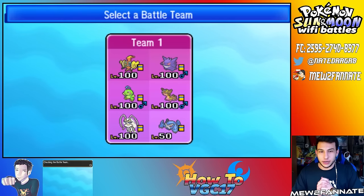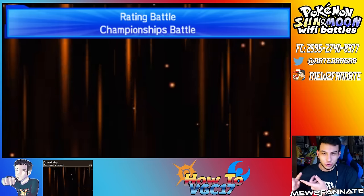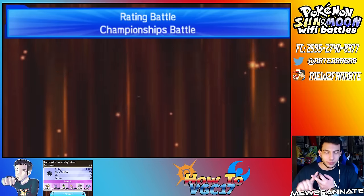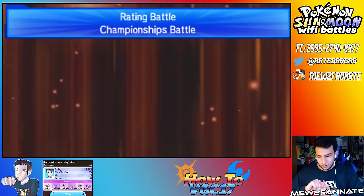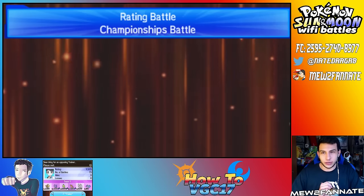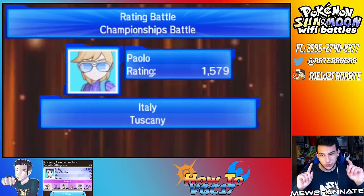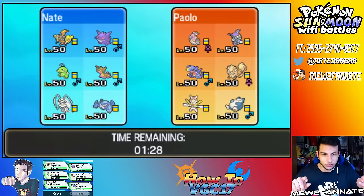I'm going to hit the battle start. I really like this team because it's really interesting — it has Assault Vest Tapu Koko and things like a Choice Scarf Politoed, which does catch a lot of people off guard. I would say this team is probably much better in terms of best-of-ones versus best-of-threes.